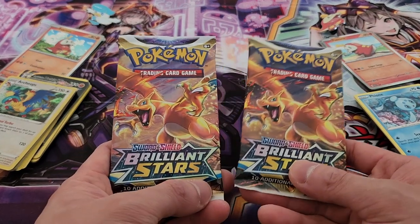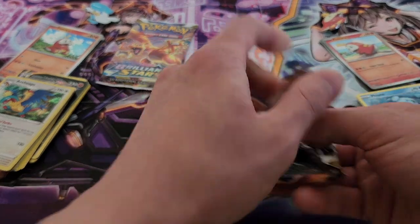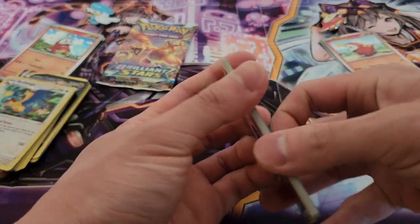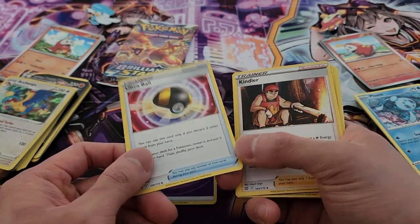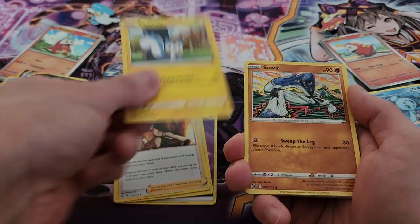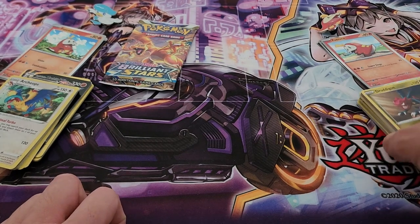We have two Brilliant Stars packs left and they both appear to be Charizard artwork. Let's start on Fuecoco's side and find out how we go. Prying it open — the code card is right there. Top four to the bottom. We have an Ultra Ball — fantastic reprint! We've had Great Ball and Quick Ball, but having Ultra Ball come back is absolutely fantastic. We also have Snom, Cherubi, Clefairy, Karrablast, Staryu, Ralts as a reverse holo, and Druddigon. Nothing else particularly special on the Fuecoco side.